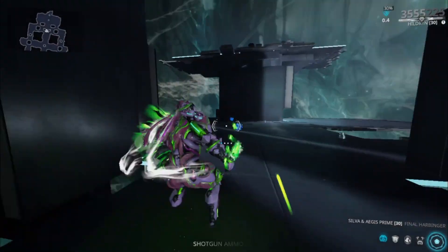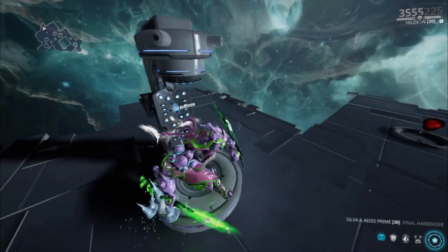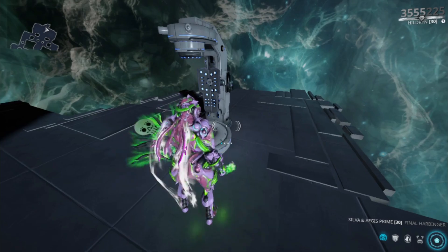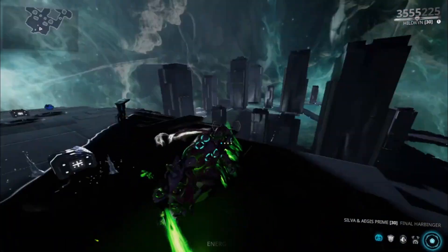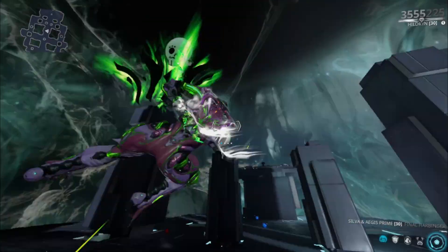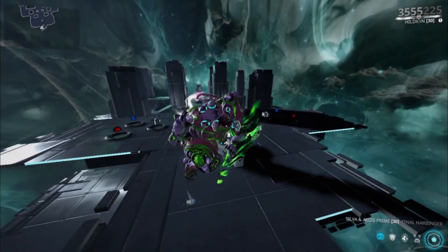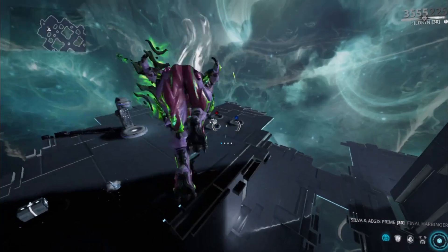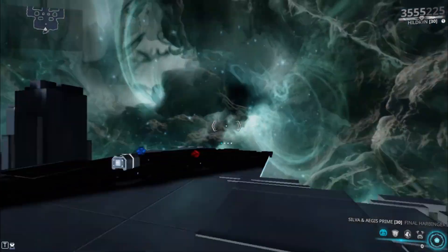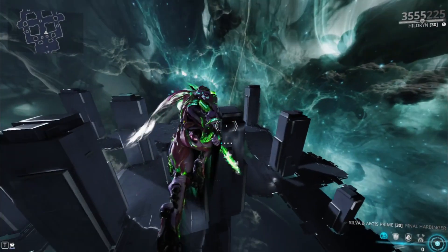Those are the two builds. Obviously the riven version is superior because it has all three good stats. When it comes to killing level 170 enemies you shouldn't have a problem, though it does take a while since you're not doing slash or puncture damage — just heat — so you need to rely on Corrosive to strip Grineer armor. Hopefully this guide helps. Give it a like, subscribe to support the channel, and until next time — peace out.